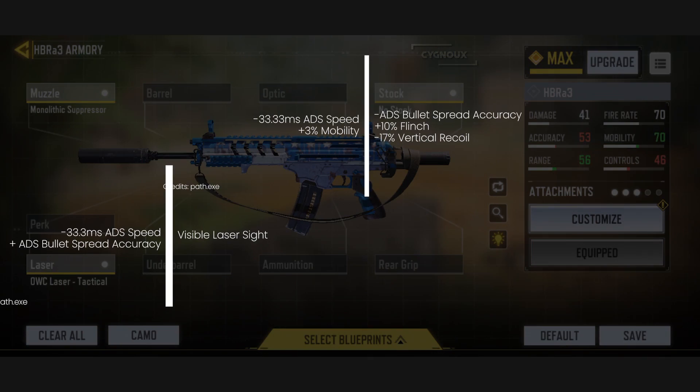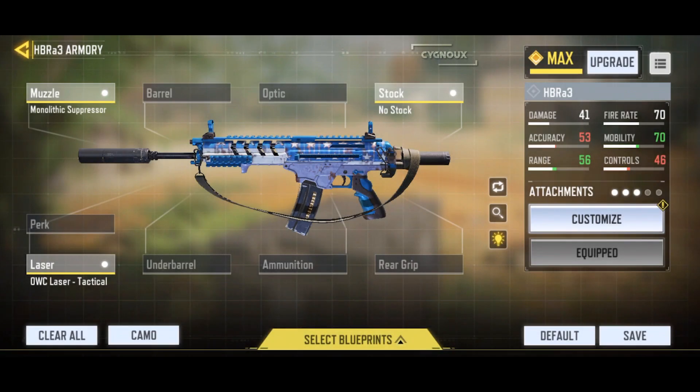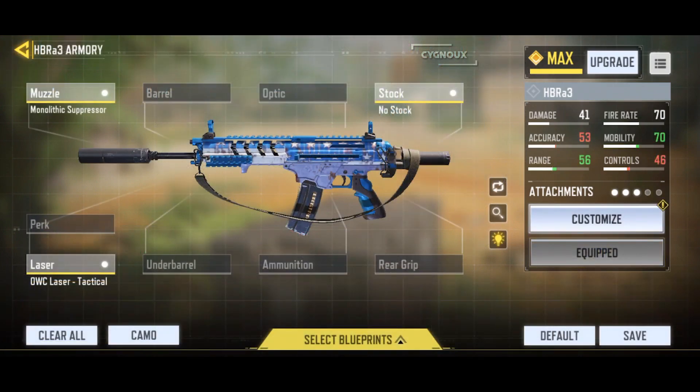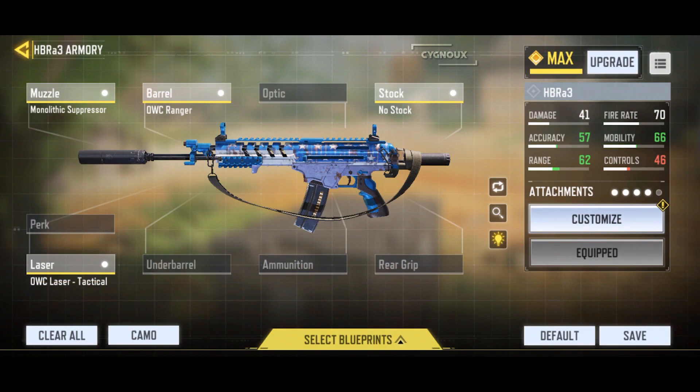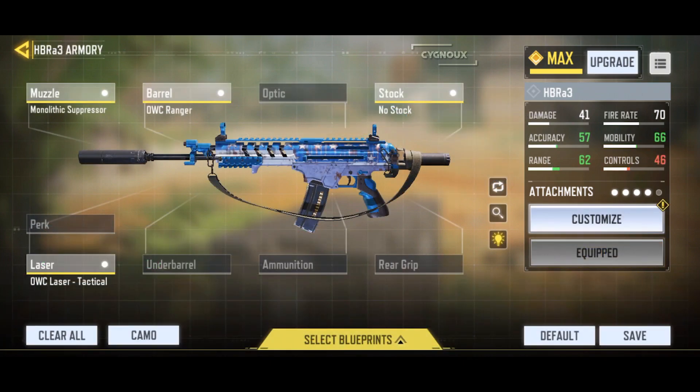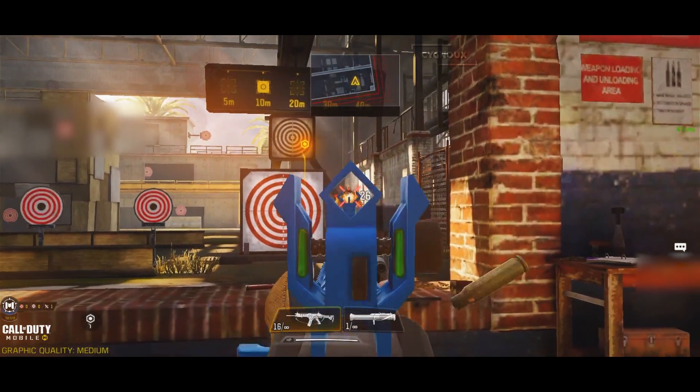Now for controlling the recoil, you might want to apply a foregrip; however, we also want to extend the damage range, so I apply the ranger barrel which increases the range and also helps with vertical recoil control. I don't recommend the marksman barrel since it helps with lateral recoil — which the gun doesn't have much of — and reduces mobility further, which isn't needed. With these attachments we have decently fast ADS for close range and the 4-shot kill range is extended to 15 meters.